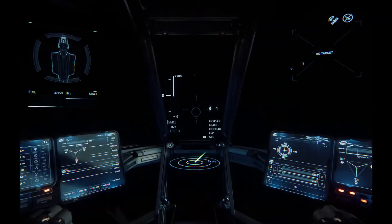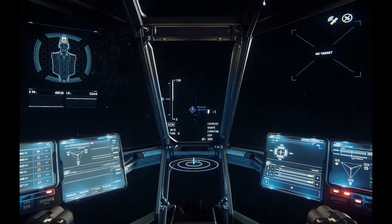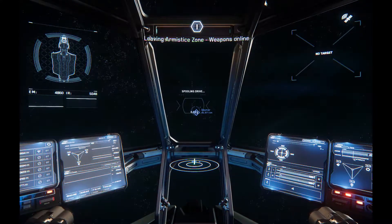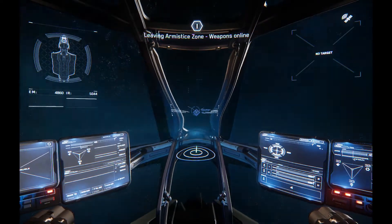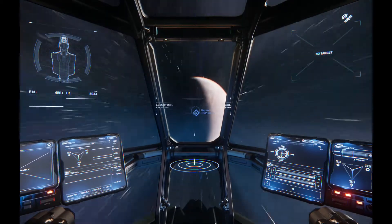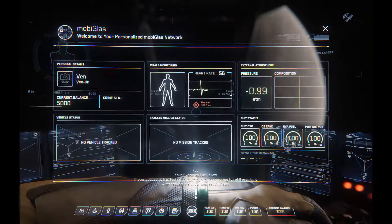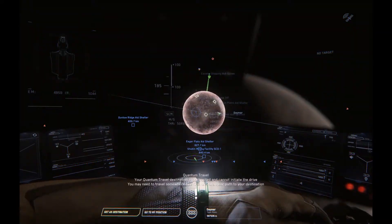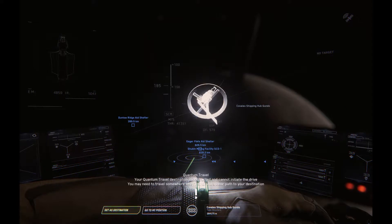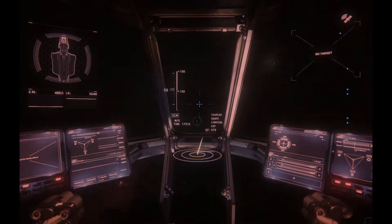That little destination diamond has gone blue, which is a bit weird — they are fixing this sort of thing. So I've targeted the planet Daymar and pressed B to spool up the quantum drive. In 3.2, quantum drives are going to be linked for groups. Now that I'm at Daymar, I can bring up the map again and set the destination to the shipping hub.